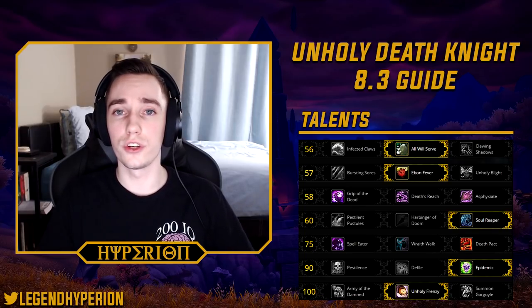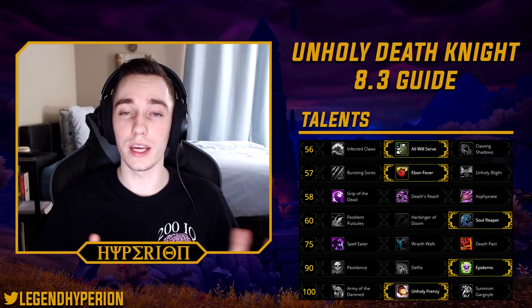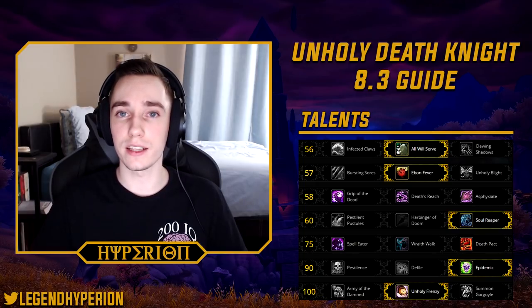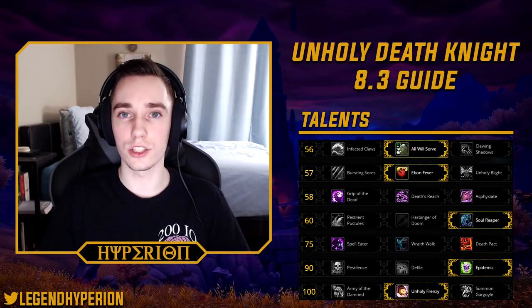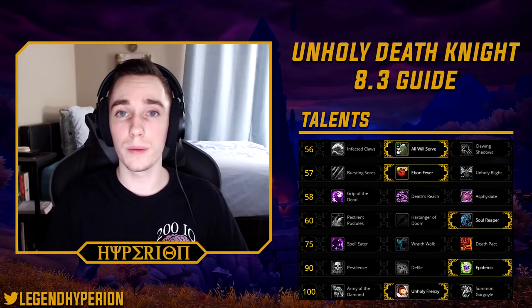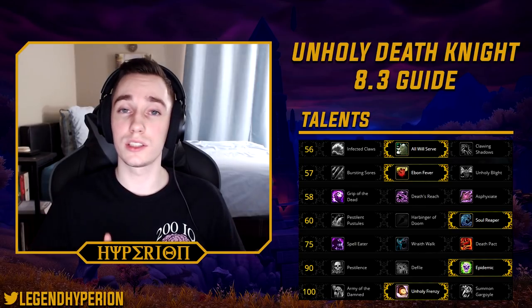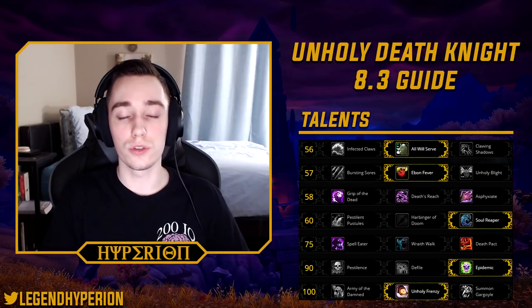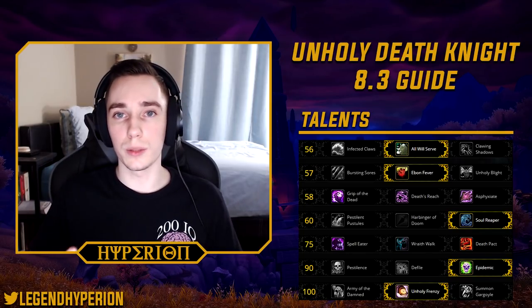Moving on to tier 4, in most situations you want to play Soul Reaper. This talent is very good because it allows you to generate resources whenever you've run out of runes, and you can snipe extra haste right as adds are about to die. A few players do prefer running Pestilable Impostules over Soul Reaper with the AoE build — with Infected Claws and Bursting Sores. On single target, you never run this talent, but with the AoE build some people prefer it. I prefer Soul Reaper, but a case can be made for both.